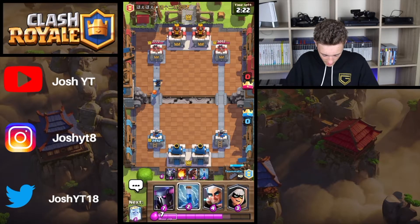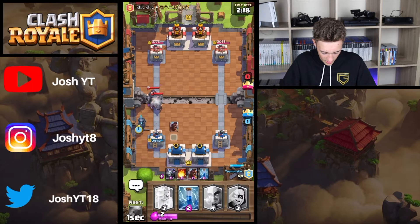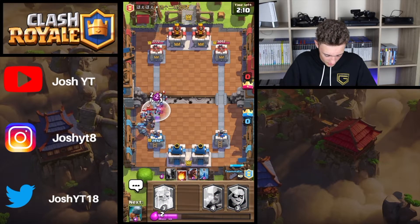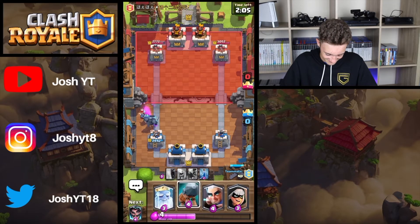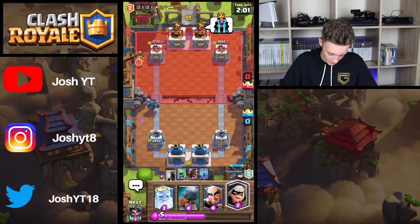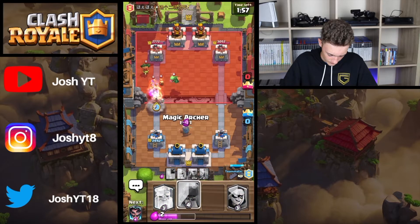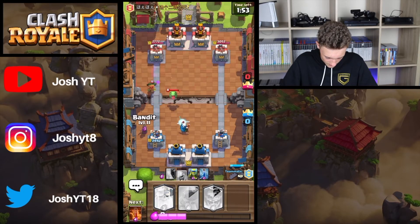Double Mega Knight — I'm just gonna drop my single packer which will actually end up killing both of these. I'm just gonna use my Zap to finish off those level nines. Wasted Fireball by my team. I'm just gonna kind of reset right now, gonna soak up two Fire Spirits — that's pretty decent.